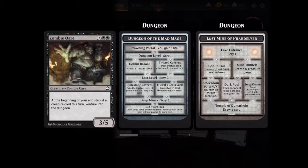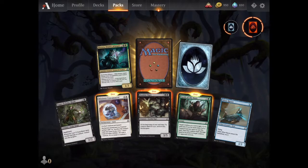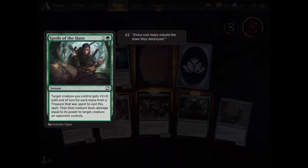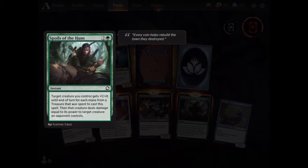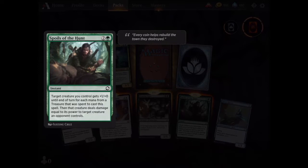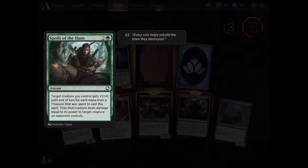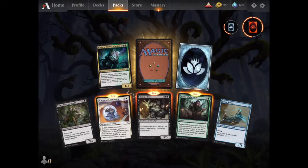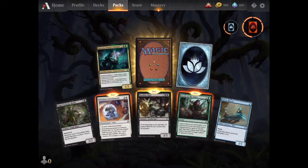Zombie Ogre. Beginning of your end step — creature died this turn. This might be good for a dungeon sacrifice deck. It's kind of powerful too. Spoils of the Hunt — it's kind of a fight card, but it's more just deal damage rather than actually fighting. And these are all ones that I had before.